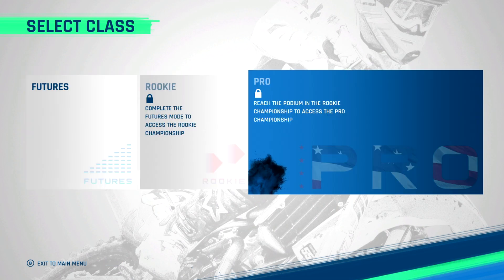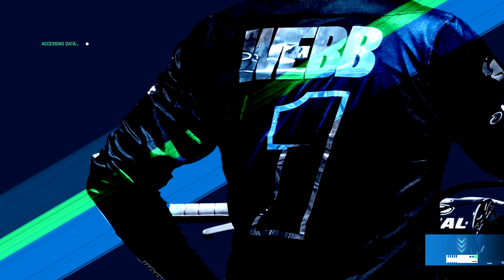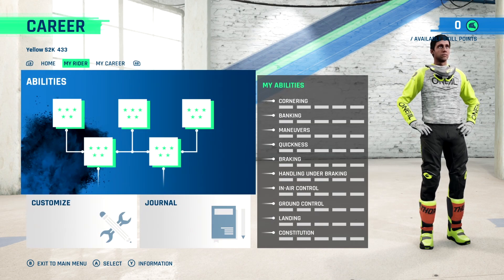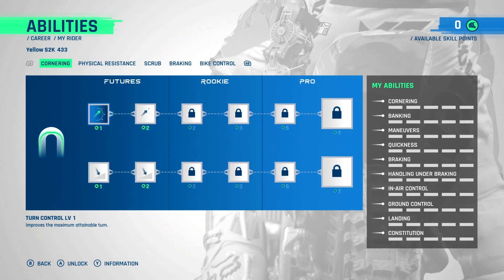Obviously we have to start as Futures — we're going to be on a Husky, I chose that when you first log into the game. We have a couple options; we can do our training, probably not a bad idea. You can see zero skill points in the top right, so nothing we can do yet. But this is the menu where you can go through and improve your skill in cornering, maximum attainable turn degree, and turns with banking.